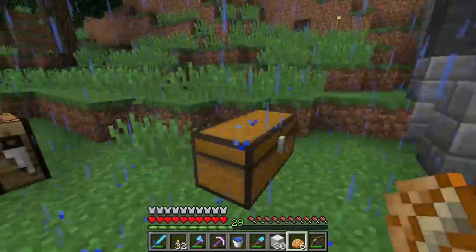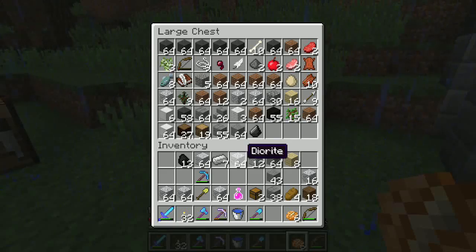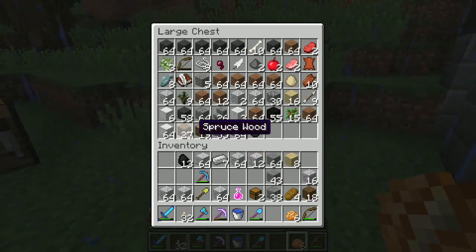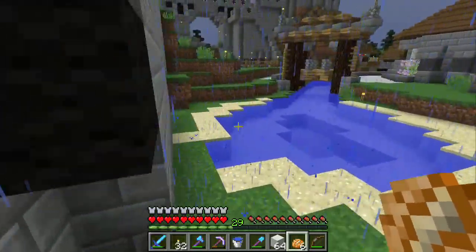I don't have that at the moment but it's cooking. Otherwise we're gonna have to go caving for some more iron. I have 40 blocks here and another 30 there — that's 70 blocks in all. Let's just take the stack here and leave the leftover iron there for the moment.